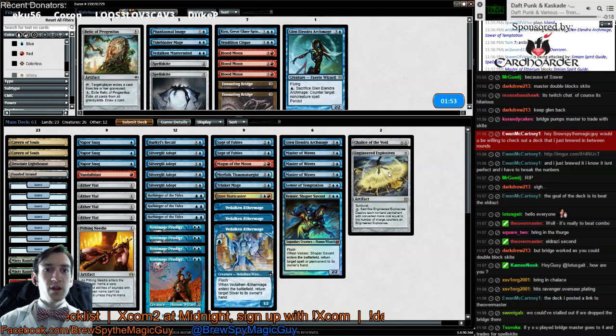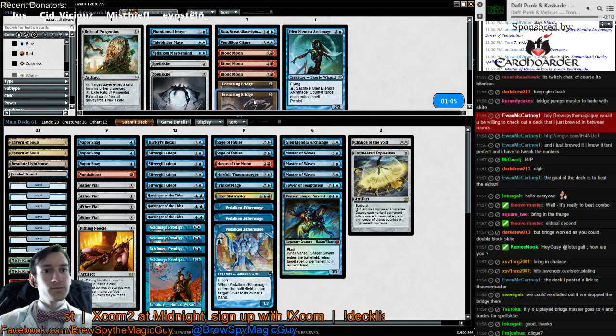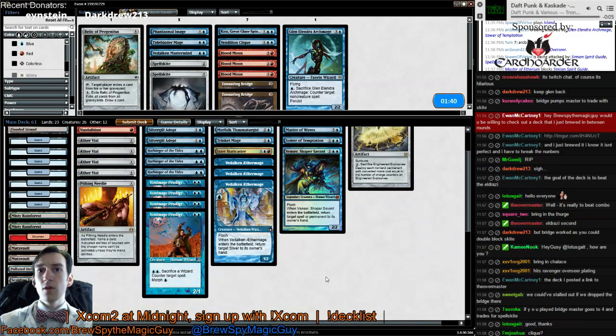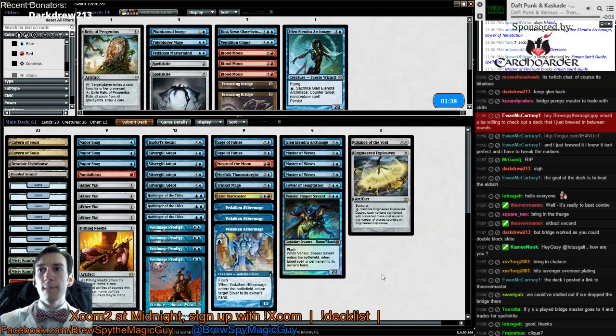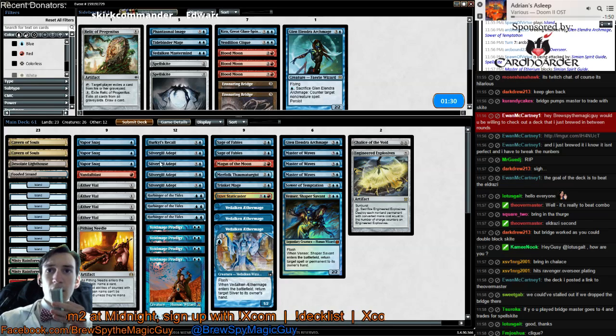Sura says if you drop the bridge, Master goes to four power/toughness for Spellskite. True — we would have added one more power/toughness for Master. No, Vandaliclique is not for this matchup, for sure. I think Vaporsnag is only so good in the matchup; I'm not too impressed with this.